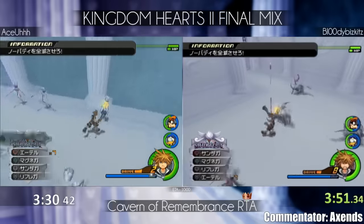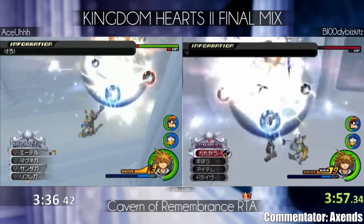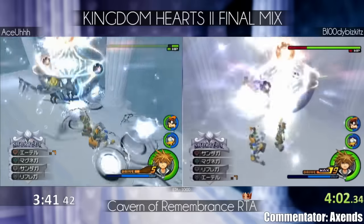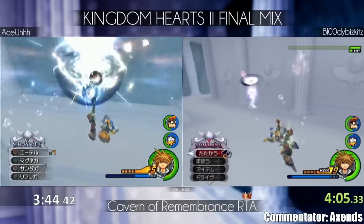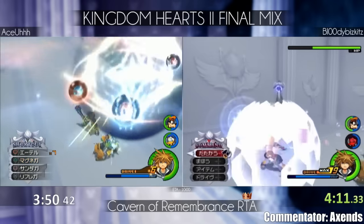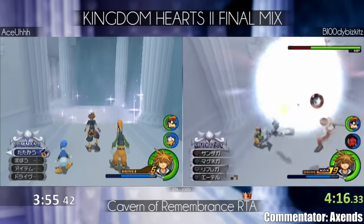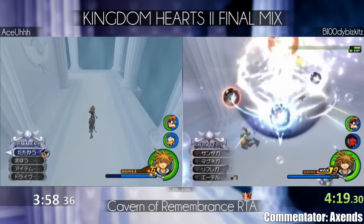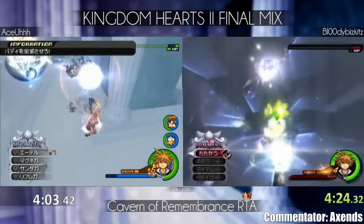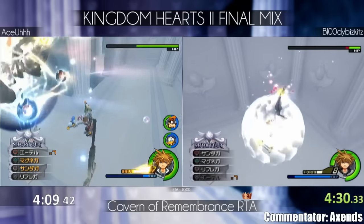Ace going through the steam room with Final Form using Reflect really helps going through that a lot more easily. This run relies heavily on Donald and Goofy cooperating with you. If they don't give you ethers you're screwed, because there's no use of elixirs — only ethers. So if they don't give it to you, you're kind of screwed, and it's a lot more noticeable in Nobody wave 3.